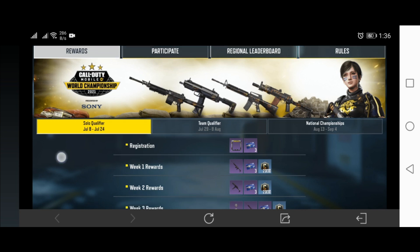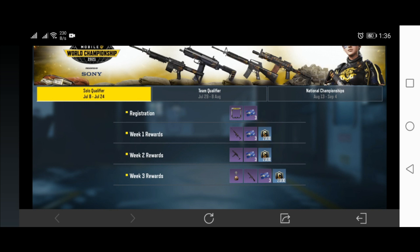First, tap the events icon. Here you see the UI of the event. Here are the rewards for the first stage. Upon registration you receive a frame and 2 XP cards. And also the rewards for week 1, 2, and 3.